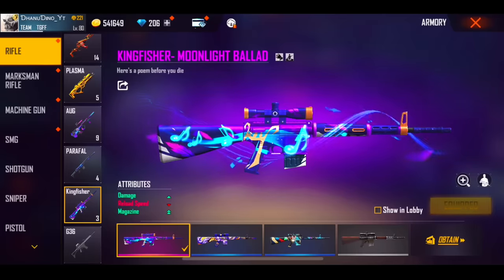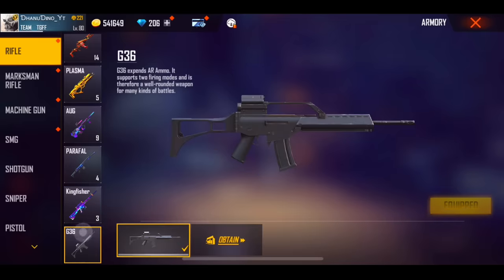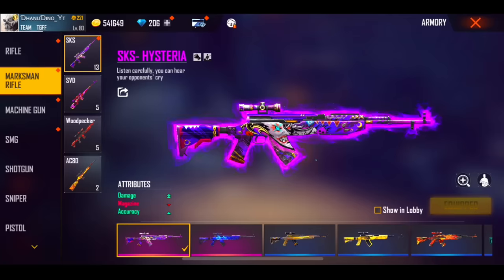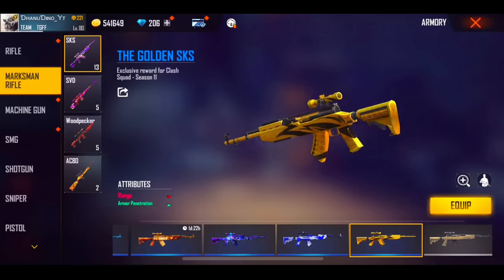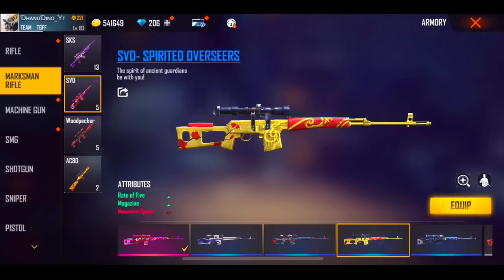Then there is Kingfisher — this is a single damage skin. This is a legendary skin. The remaining skin is not bad. Then there is SKS — all the damage, that is a single accuracy. There is also a double accuracy. If you break the recoil, then there is accuracy. Then there is SVD. As you can see, there are 5 skins in the Dragon. You can equip the legendary gun skin.